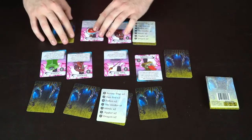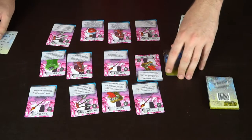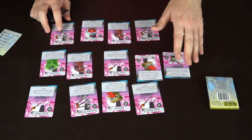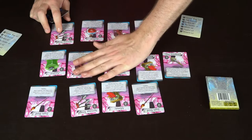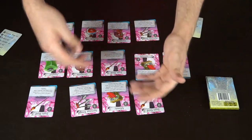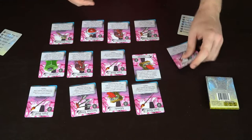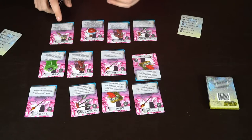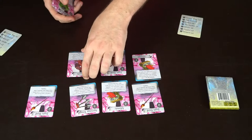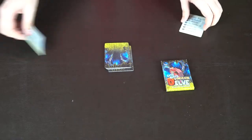Notable cards include the dragon with the most points, arrow traps that move the board, and sunrods that reveal cavern cards. The smiter is key: if you hold it when the game ends, you choose which dungeon to score — but they're face down, so it's a gamble. For example, if one player had 14 points in their dungeon and held the smiter, their opponent would pick one of the other two face-down dungeons blind. The basic idea is just moving cards around to get as many points on your side as possible. That's Itty Bitty Dungeon Delve.